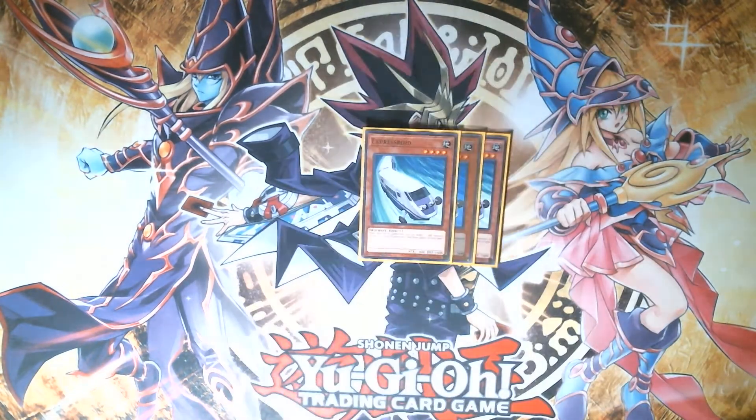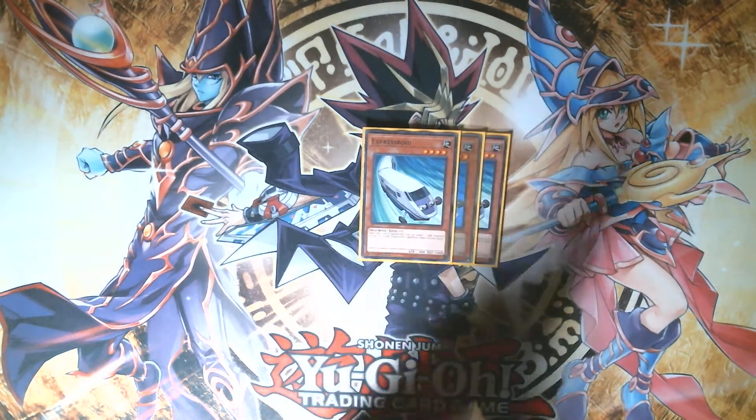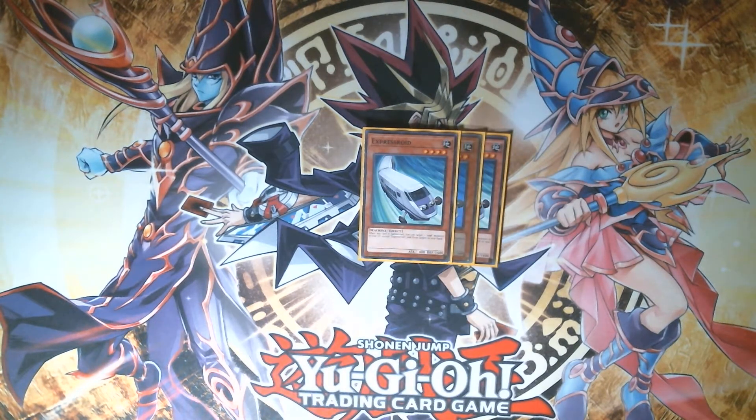Next up, three copies of Expressroid. When it's summoned, target two Roids in the grave and add them to hand. It's a pretty simple effect but it's one of the best cards in the deck, especially if you summon it off of Mixerroid, because then you get to add Mixerroid and any other Roid that might be in your grave right back to your hand.